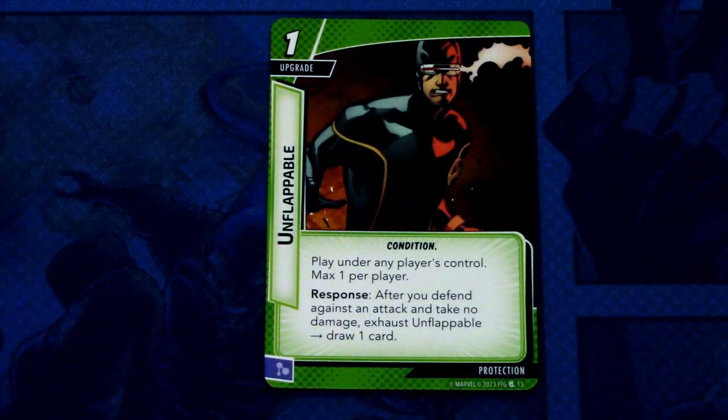Then we have Unflappable — it is a reprint with new art. It is a one-cost upgrade with the condition trait, play under any player's control, maximum one per player. If you defend against an attack and take no damage, exhaust Unflappable and draw one card. Nothing new — the art is okay.